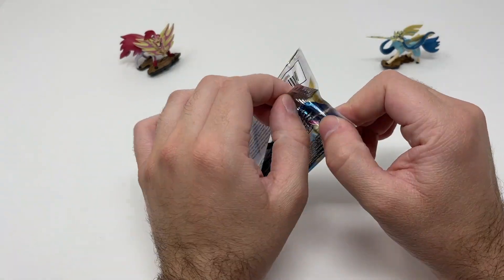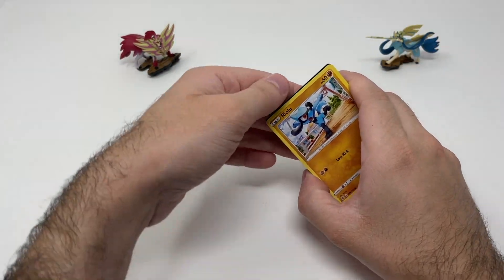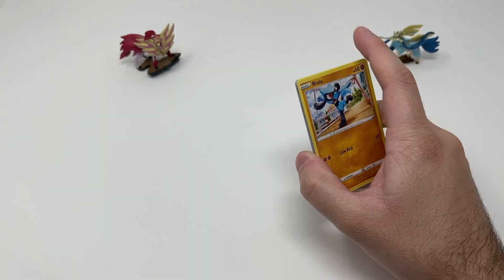Let's see our Brilliant Stars pack - maybe this one is going to help us. If not, that is just going to be an entire tin without any good pulls.